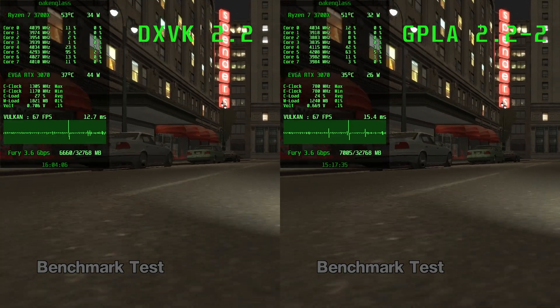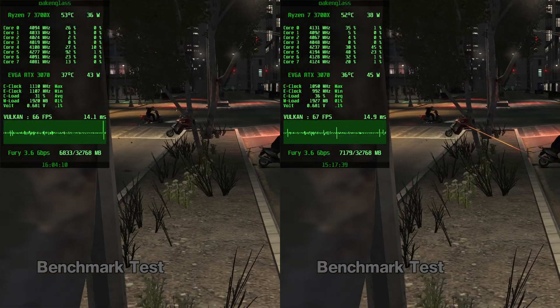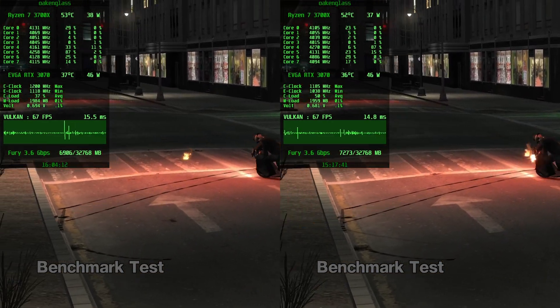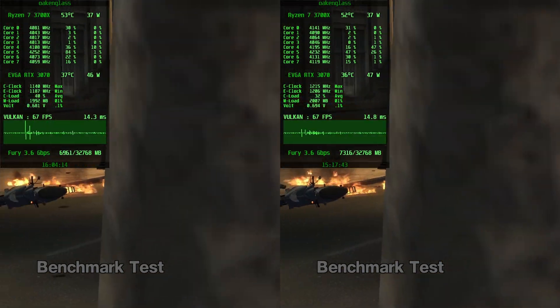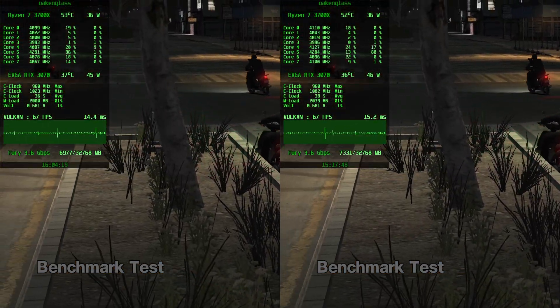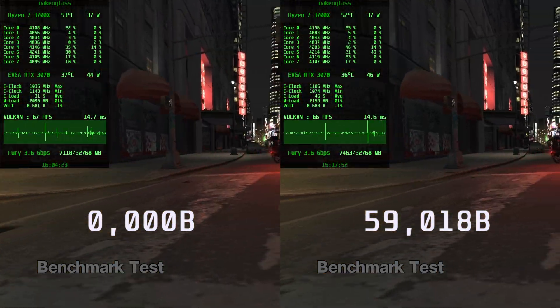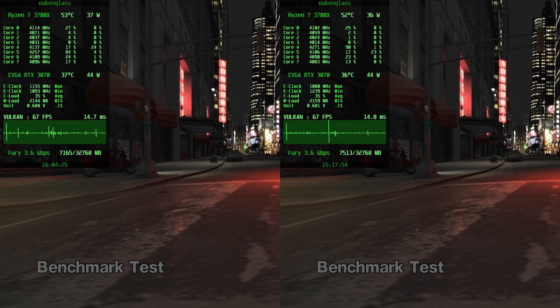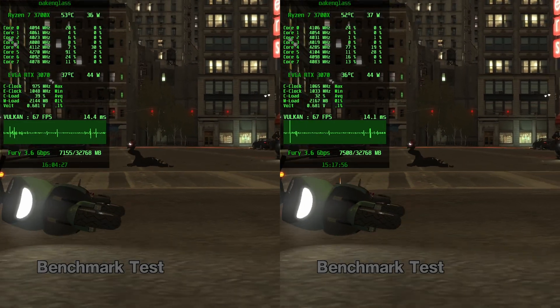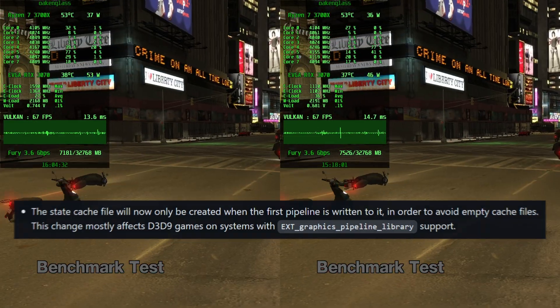Finally, the iconic GTA IV. As observed in my earlier video, there's virtually the same amount of minor stuttering, especially at camera changes. And again, while GPL Async creates a cache file, DXVK does not. However, now I reckon I know why — since version 2.1 it's no longer built unless necessary.